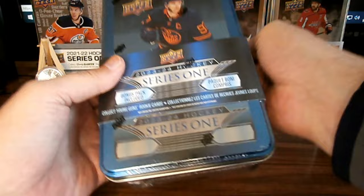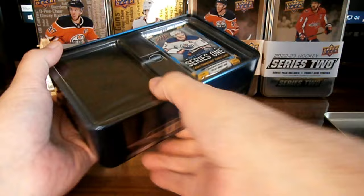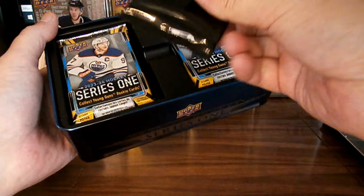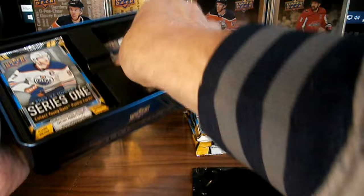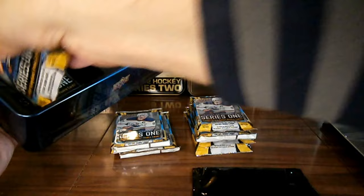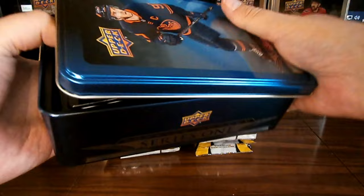Welcome to Cats Cards and Collectibles. We've got a 2023-24 Series One tin — let's crack it open. We've got a black pack and one, two, three, four, five, six, seven, eight packs, and a mystery black pack. At least the tins are full nowadays.